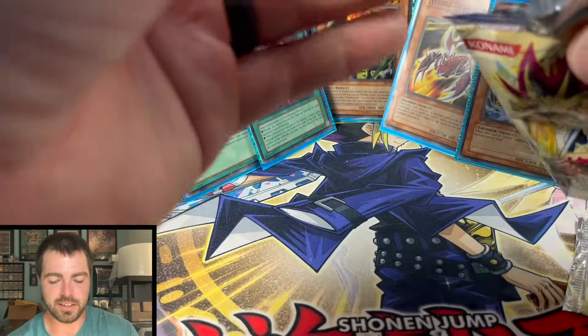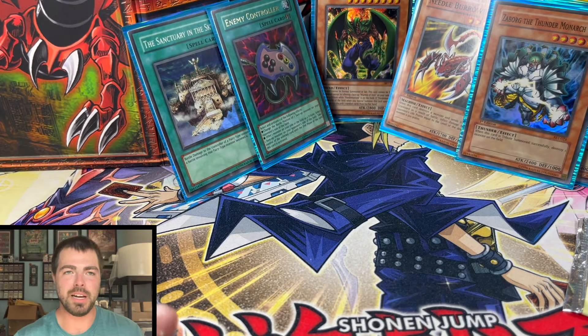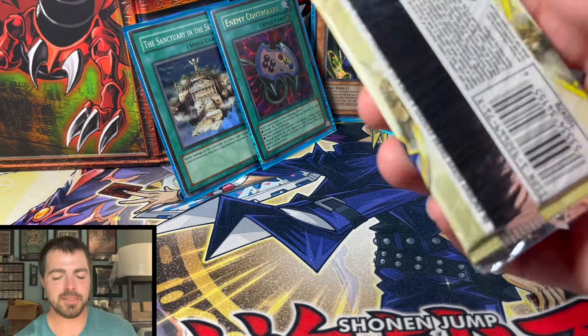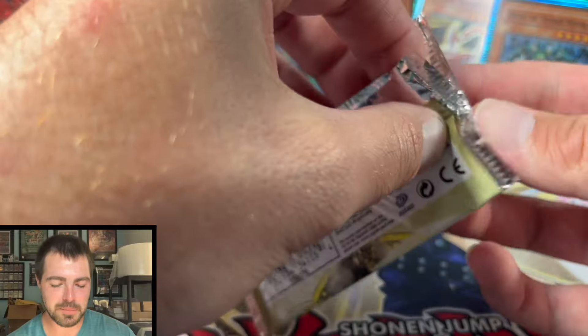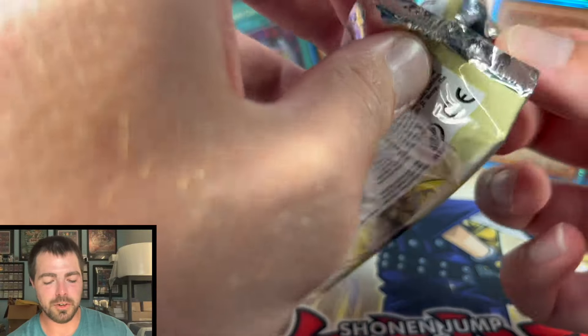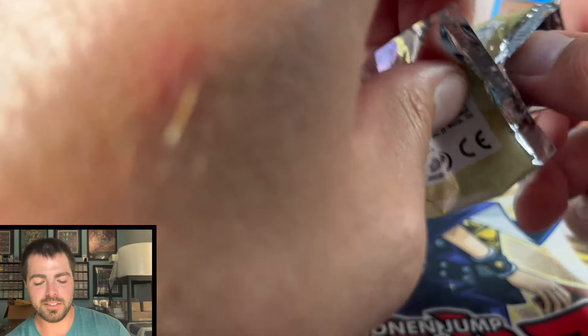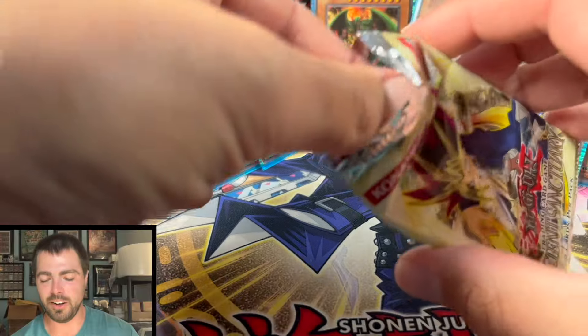I've always had a theory that you can only get certain commons in a hollow pack — like if you're only opening light packs, you're not going to pull some commons. I have no basis for that theory, but it just seems like you watch enough openings and based on some of the commons that you see, you can almost tell that there's going to be a hollow in the pack.